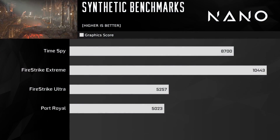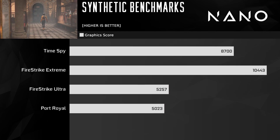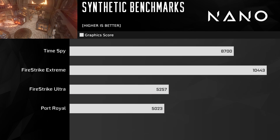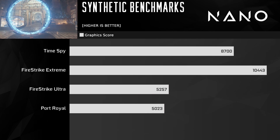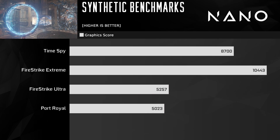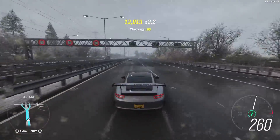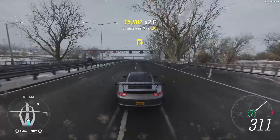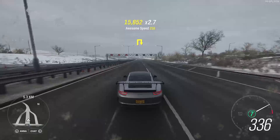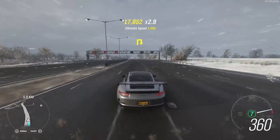Moving on to synthetics, we can see scores in the 8,700 range for Time Spy, 10,000 in Fire Strike Extreme, and in the 5,000s for Fire Strike Ultra and Port Royal. As a reference, a 2060 Super reaches very similar numbers in these tests — and I mean similar down to the tens. Essentially, in most games you're going to get performance between the 2060 Super and 1080 Ti, leaning more towards the 2060 Super, which isn't bad for gaming at 1080p or even 1440p for esports titles.